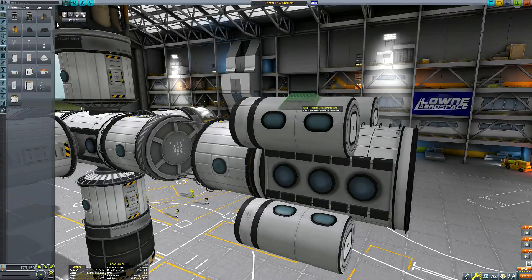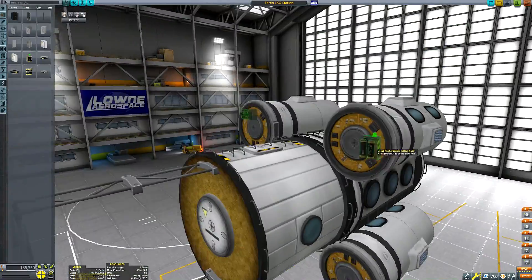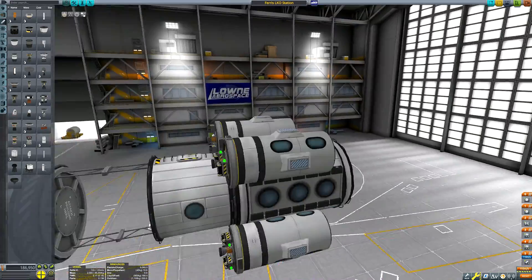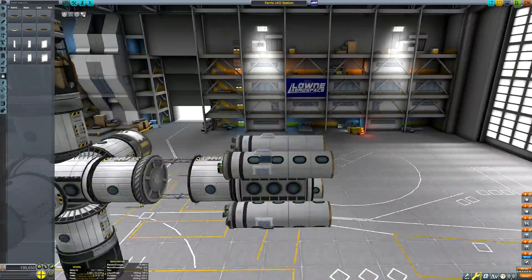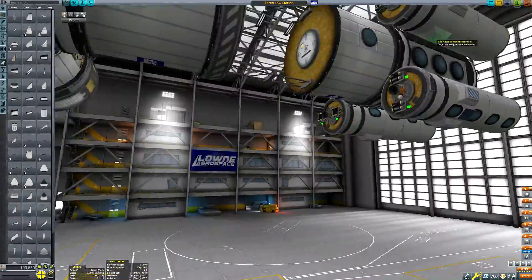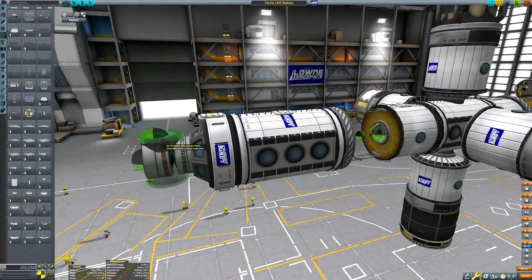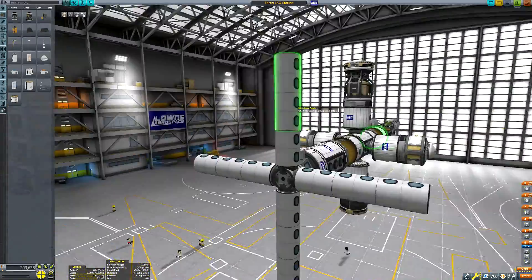So I'm showing the time-lapse of me constructing the station itself here. I haven't constructed the rings yet, as the more observant among you may have noticed. Just here on screen you can see me constructing some escape pods. The escape pods have a capacity of 4 Kerbals per pod, which brings our station's capacity to 16 Kerbals if we care about having them all able to evacuate safely.